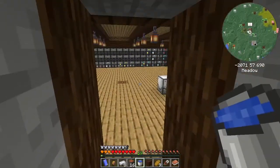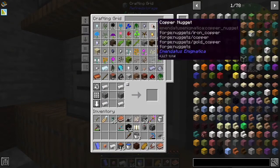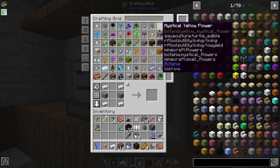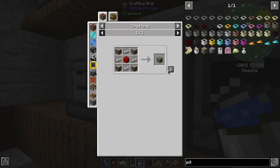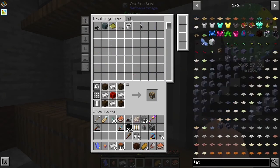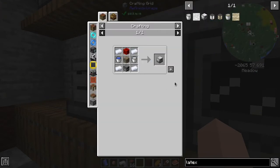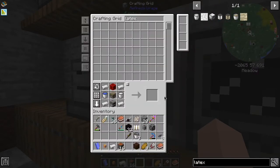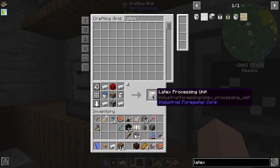That gives us water. I've got a water source in there on some waterlogged slabs - that's how easy that is. But we need another one of these pity machine frames. That's easy enough - we get one of those, we'll put that in there. The latex processing unit, which is this guy - we should have everything we need. Okay, there's a little bit of a glitch going on there where it puts the items in and it doesn't process the recipe, but that's okay.